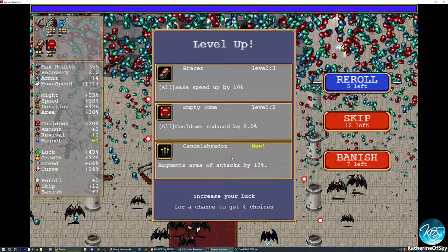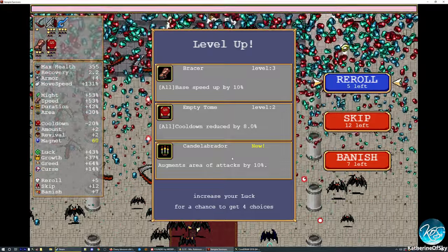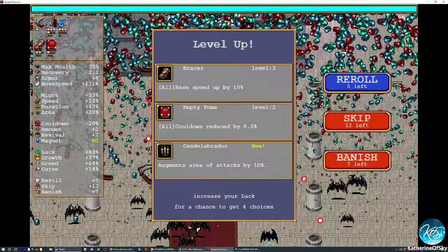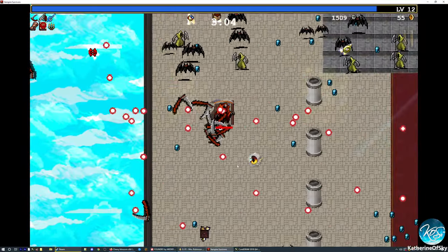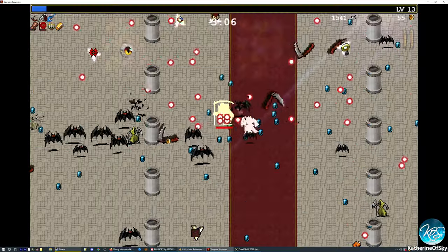Do we take the candelabra door? Let's see — we need a tirigisu and crown, so that's two things we already have. Book, bracer, and duplicator is also on the map. I think we take the candelabra door because the AOE is a nice thing that will also help us fill up our passives. Torona's box — yes, we'll take that.